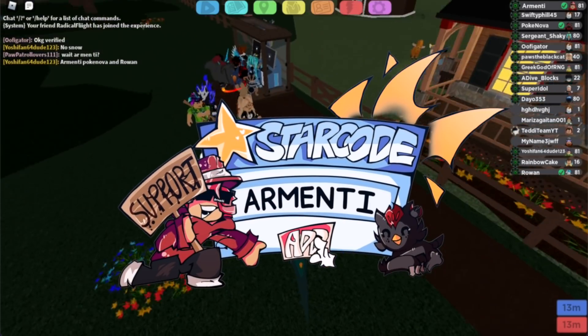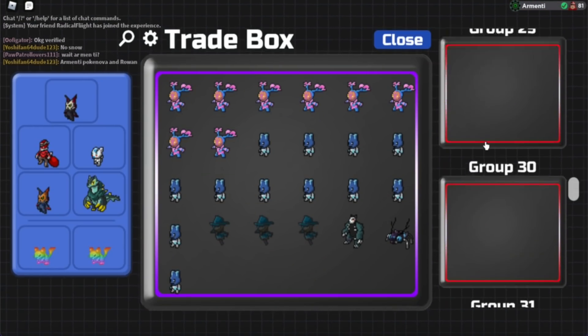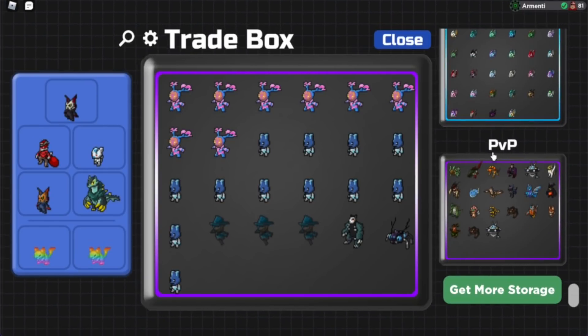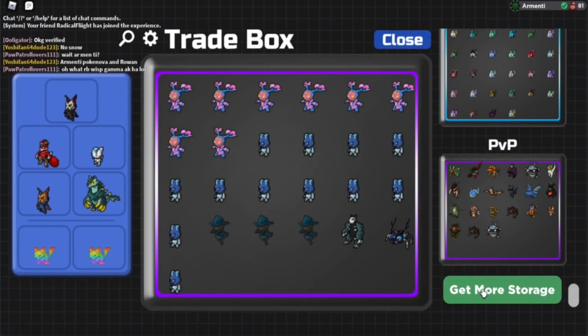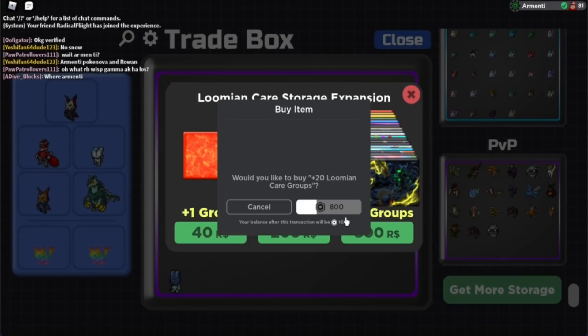You can now get more box storage in Lumion Legacy. For those who don't know, in your Lumion Care, a lot of people have been filling up the 50 boxes. After you buy a Game Pass and get 50 boxes, they just fill up all those boxes. Now Lumion Legacy has added this thing called Get More Box Storage, and they're selling it in groups of 1, 5, or 20. I'm gonna be buying the groups of 20 to show you guys how 20 extra boxes look.